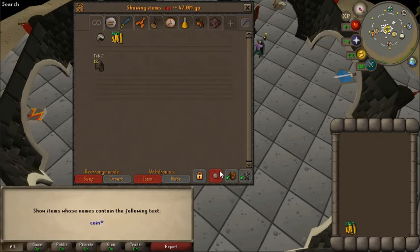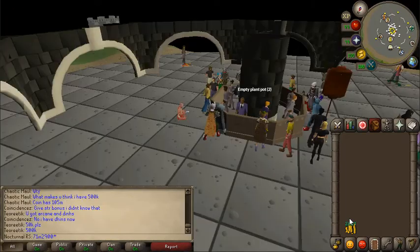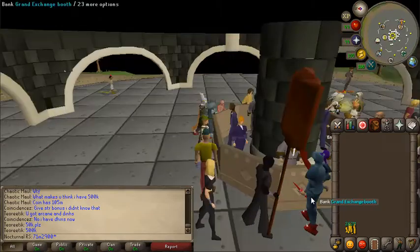Where the fuck are my coins? I have 262 mil to work with.